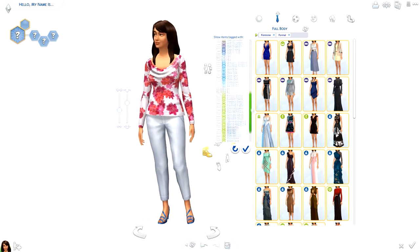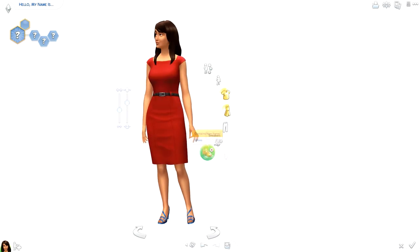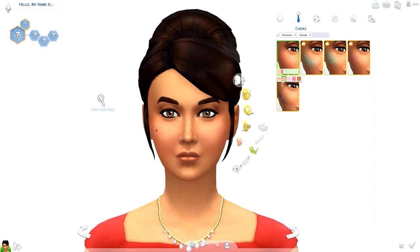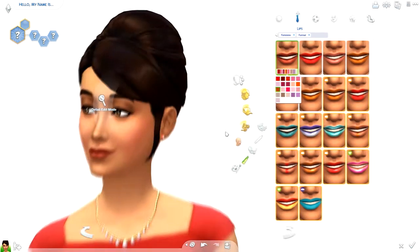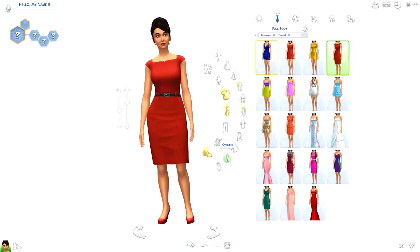This time I did outfits for all six outfit types, because this might be a sim you actually use. And I did mention this is on the gallery — my Origin ID is RealThomasTv1. I post pretty much everything I make in The Sims 4 on there, so you can go ahead and look at my other creations as well if you want to.